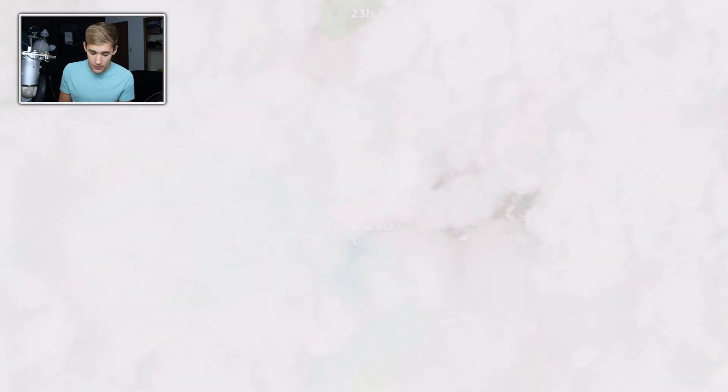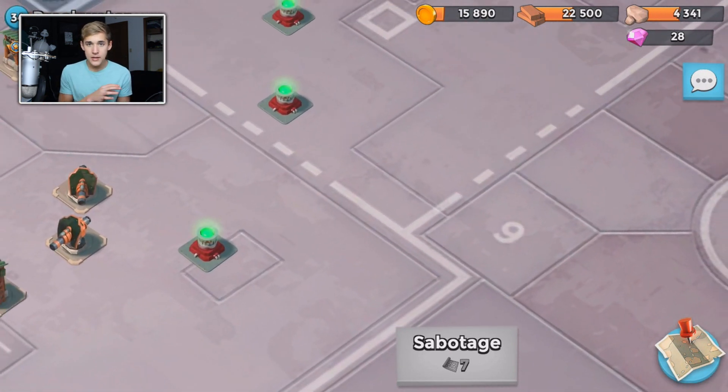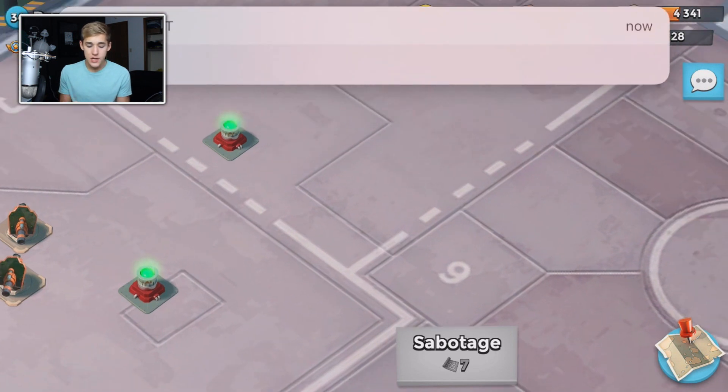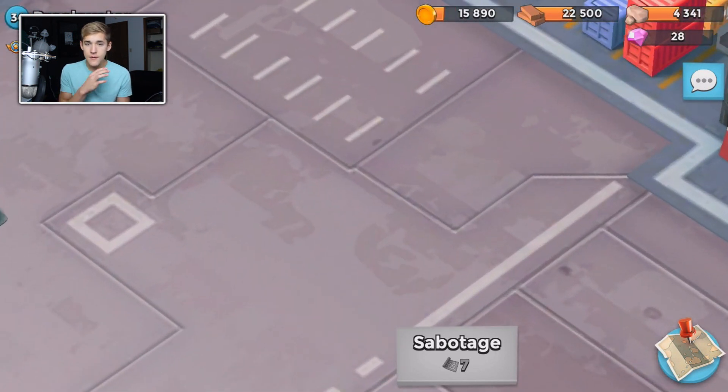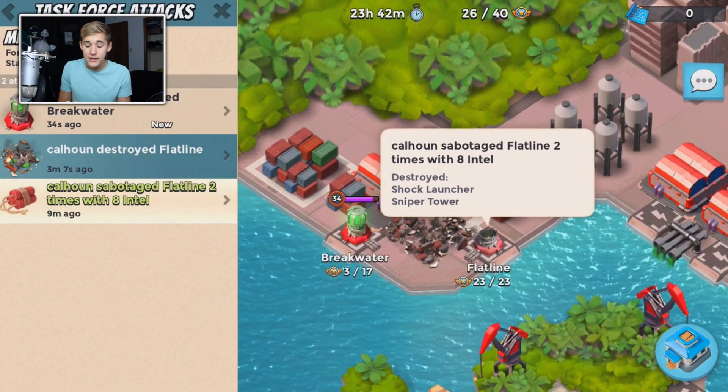Now if you are a high level player, chances are you won't be doing these operations — you'll be attacking super high operations. But I still see high level people in super high operations that are on planned attacks, don't follow the notes, and try to go from the side and just take down a ton of power cells. There are situations where that's actually worth it, but most of the time it's not.